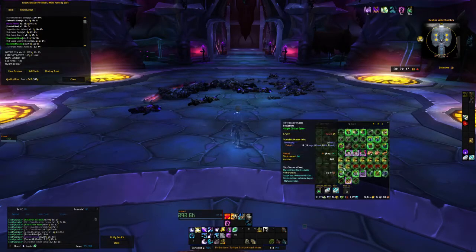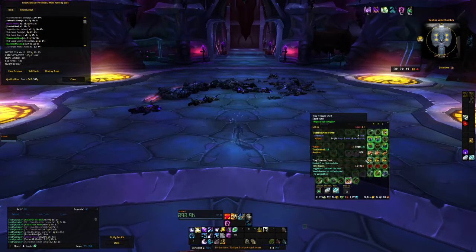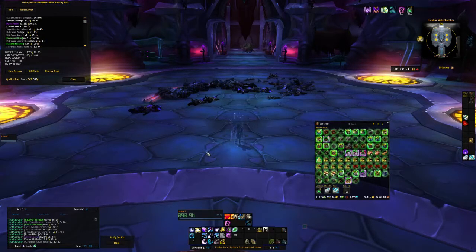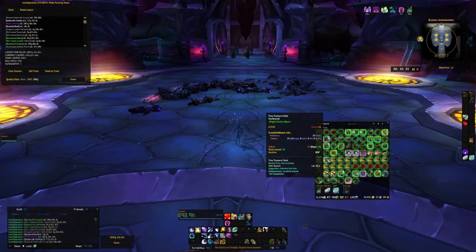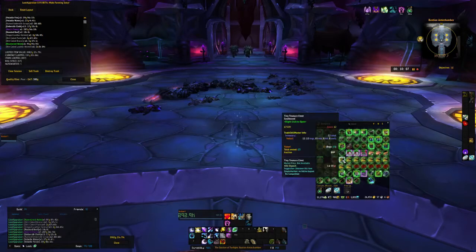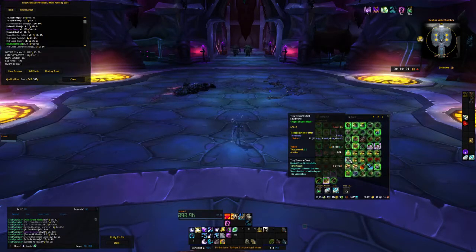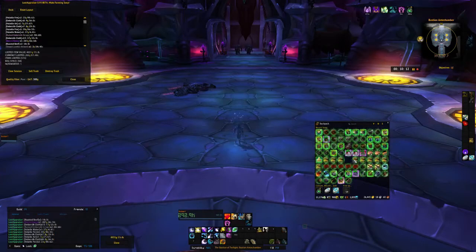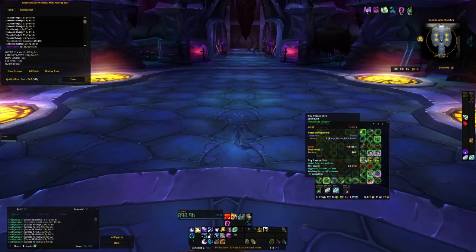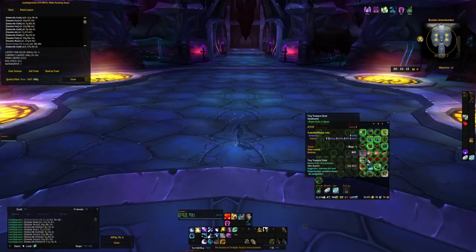Okay guys, that was 10 runs and I did run with Potion of Luck and Treasure Find, and we got 14 treasure chests. The total take according to Loot Appraiser is 41.36 gold. Now that takes into account the vendor items, the auction house prices, and the treasures that were inside the potions of luck — the tiny treasure chests.